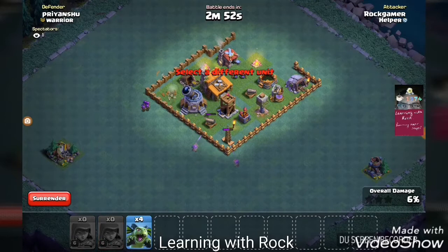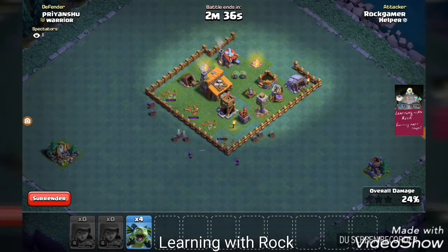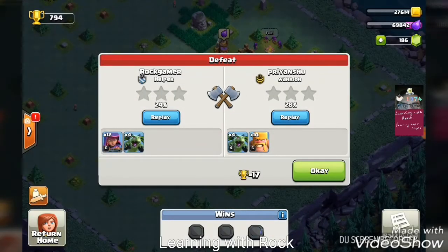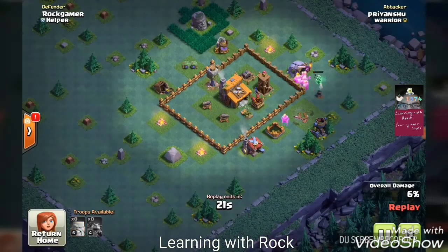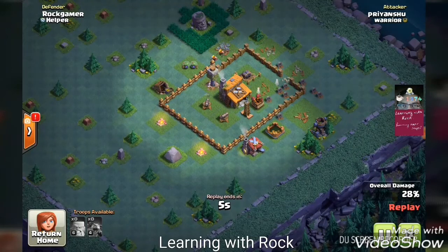We've taken down the tesla, two cannons, but the archer is inside the wall so we can't get it. We should have come from the north for the beta minions but we came from the south and they get taken down immediately. But it wouldn't have mattered coming from the north either — they would have been inside the archer tower range and the firecracker range. Level one beta minions are very weak, please do not use them. Archers one-shot them, firecrackers one-shot them.